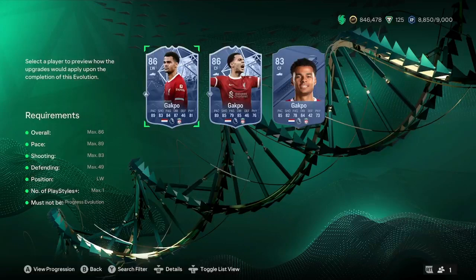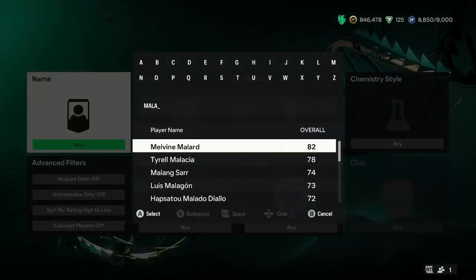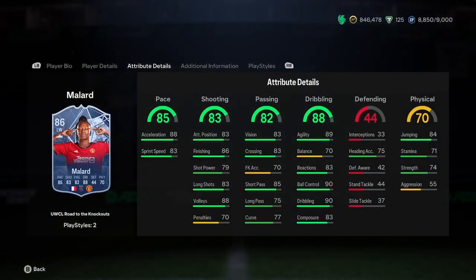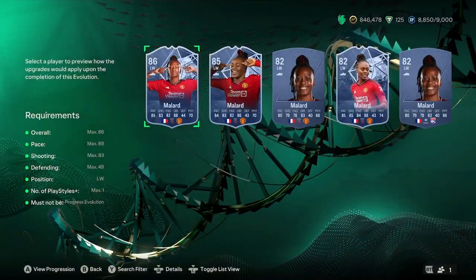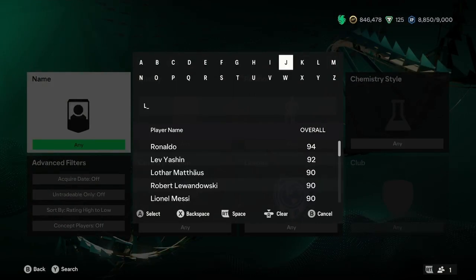Another player used for this — a very good player who's also had a nice Future Stars evolution — is Mallard. Mallard's Women's Champions League Road to the Knockout card is available for this one, and it looks insane already. It's going to be a 90-rated there as well. And then the other one is obviously Kovaraj-Galil, who will also turn into a 90-rated. Very nice.